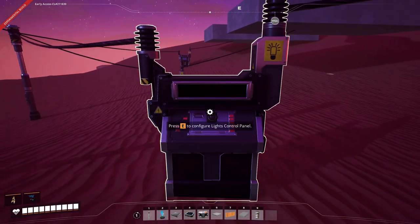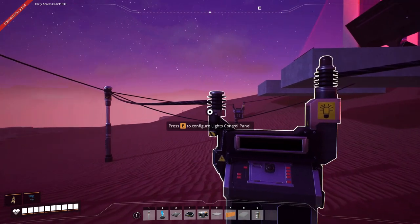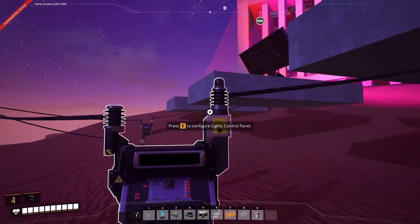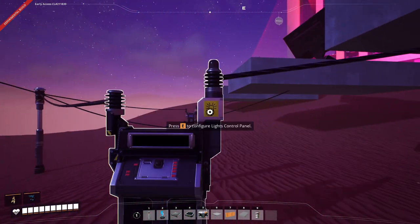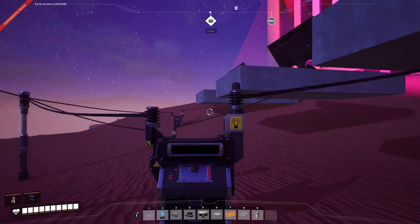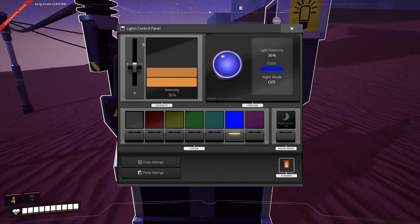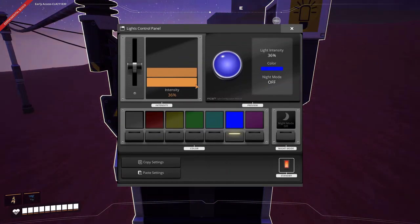For those that don't know, this is a lighting control panel. It works just like the power switch in that you run power to this side, and then on this side, instead of running a separate circuit, you run whatever you want your lights to be controlled to. This lighting control panel will control everything downstream, so you can change the intensity — which is probably the most important thing it provides, because the full light in this game can be pretty severe sometimes.